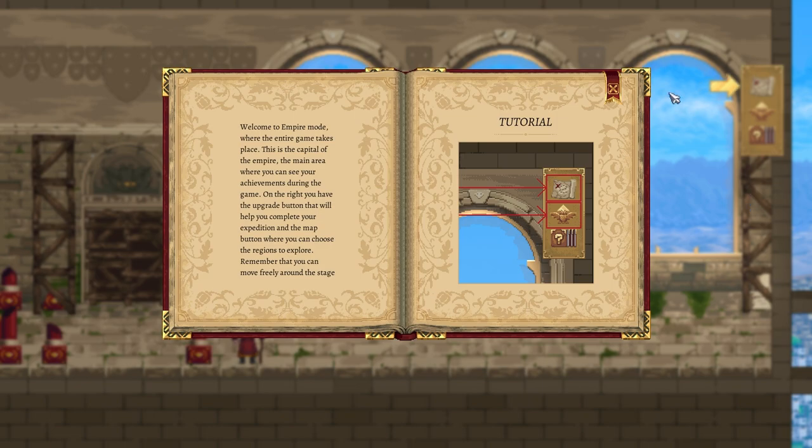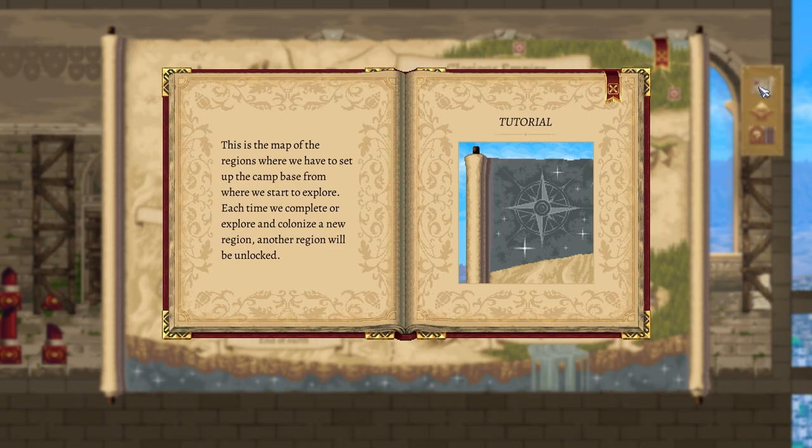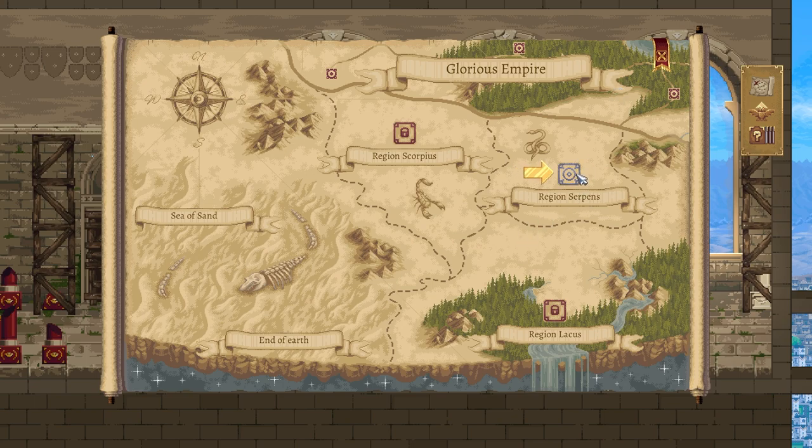We have our things over in the corner — that's the map — and then we can select the region we want to go to. Alright, we're going to go here. Continue — headquarters camp, alright.